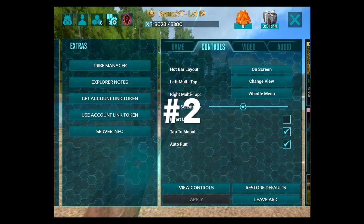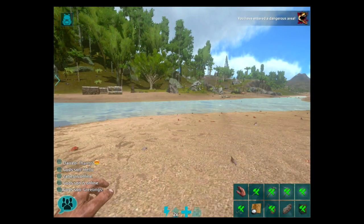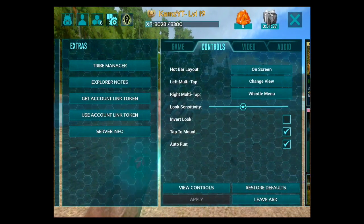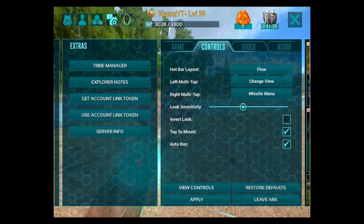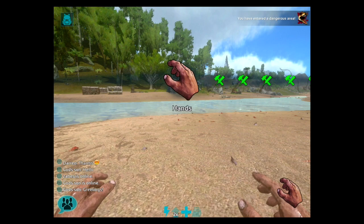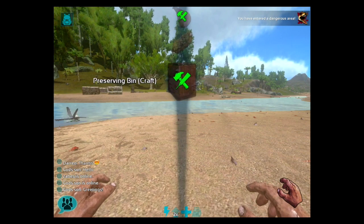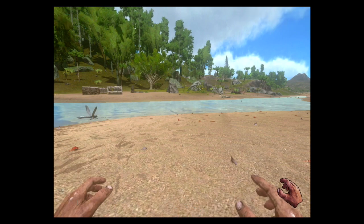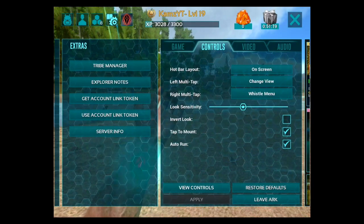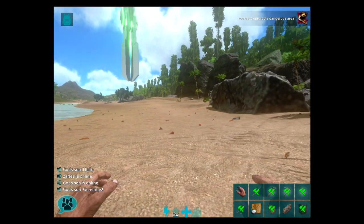Once you get in, you want to change your layout. As you can see, I've got my hotbar on the screen which is easy access to the things I have, or you can change to the flow layout if you like that. With the flow layout you will have to drag your hotbar items from left to right or up and down.